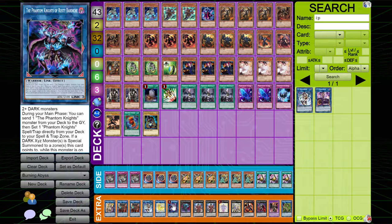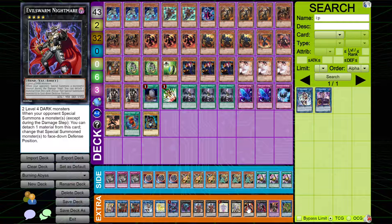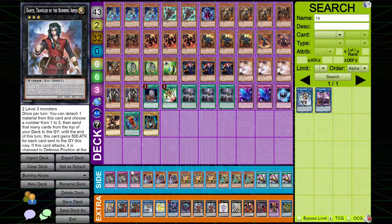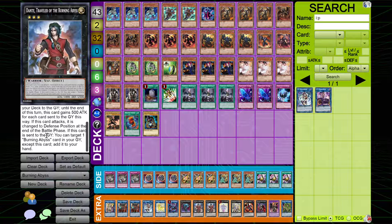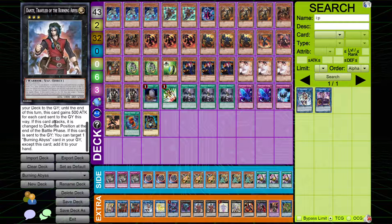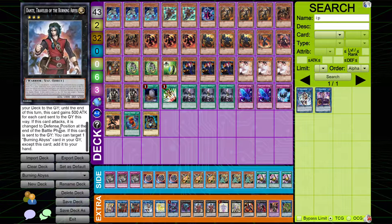I play one copy of Breaksword. Breaksword has plays with Bardiche that actually set up plays to go into Nightmare and Redoer, and there are a lot of plays you can do there. I play two copies of the God Dante. Dante is insane for this deck — this card is just God tier, especially since it has plays. Dante is God tier because it can ditch multiple Burning Abyss cards, and then it gains attack which can add up. You have plays with Rusty Bardiche where you could actually pop Dante, then use Dante's effect to add back a Burning Abyss card, which sets up follow-up plays super easily.